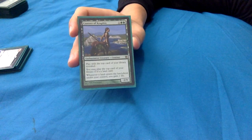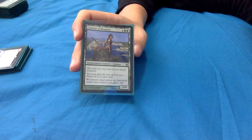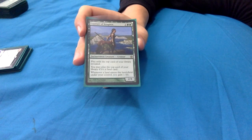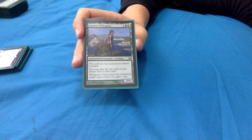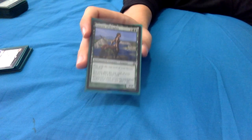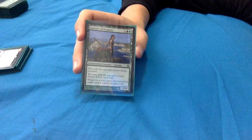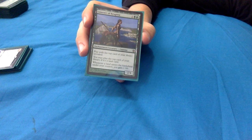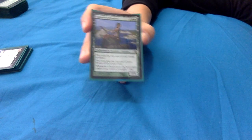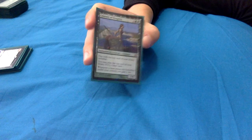Courser of Kruphix does so much work: 1 green green for an enchantment creature centaur, a 2/4. Play with the top card of your library revealed, and you may play the top card if it's a land. Whenever a land enters under your control, you gain 1 life. It basically gives you an extra card - you can only play it if it's a land, but you can set up for it and plan accordingly. With Yarok out you're gaining 2 life each time a land enters, it just adds up and gives you that buffer.